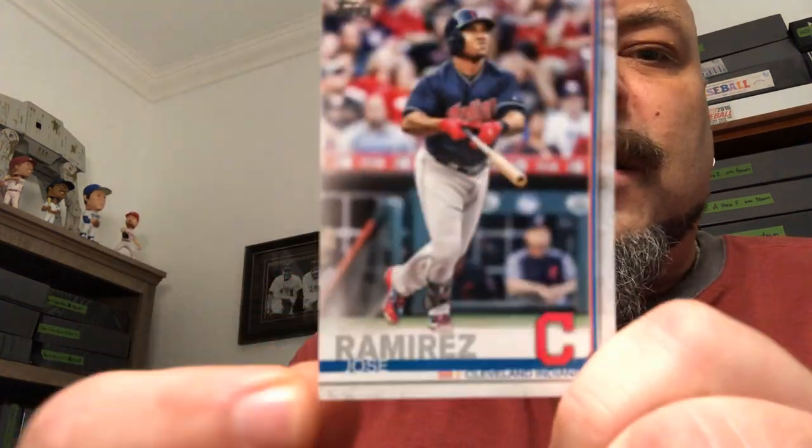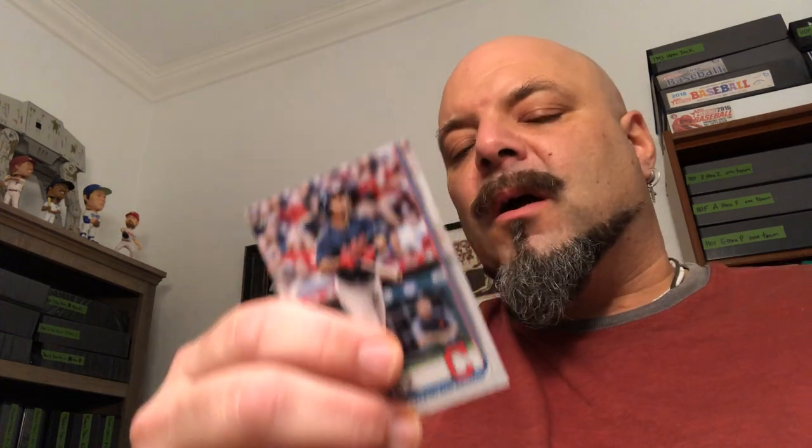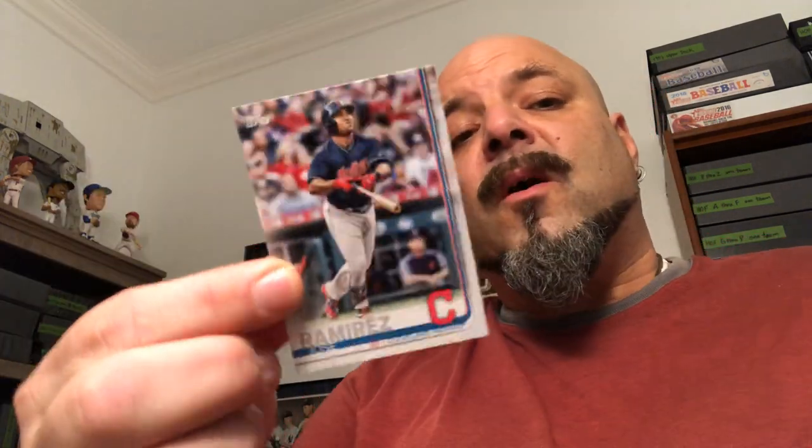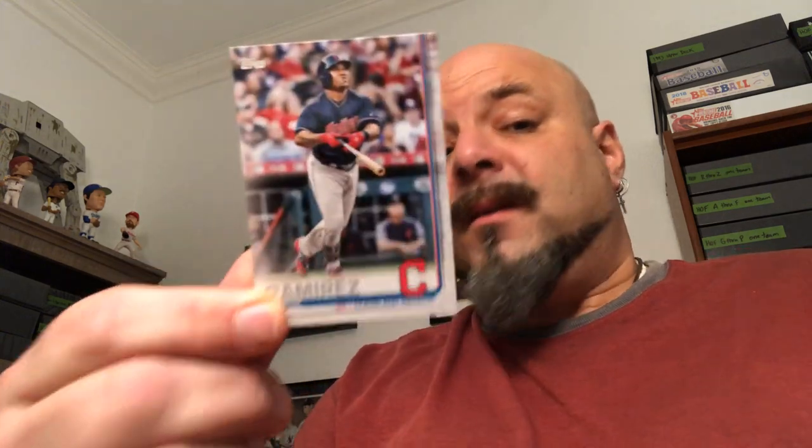First card off the top, we got a 2019 Jose Ramirez. I'm going to point out what PC the cards go into when I show each card. I PC tons of players — you can see the binders back here with players in them. This would go either in my set, which I already have, or my PC binder. So there's a PC card.